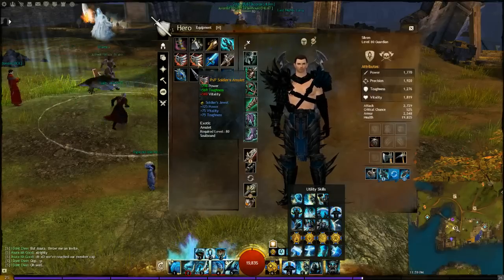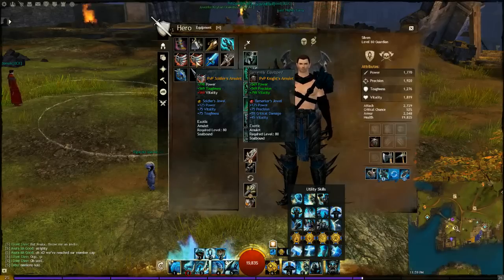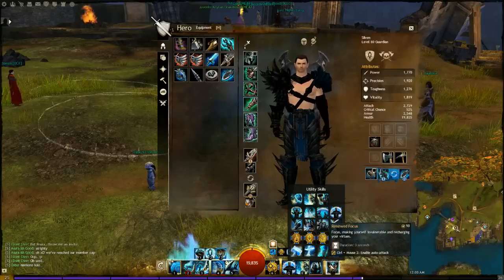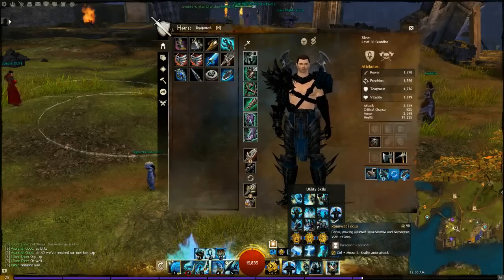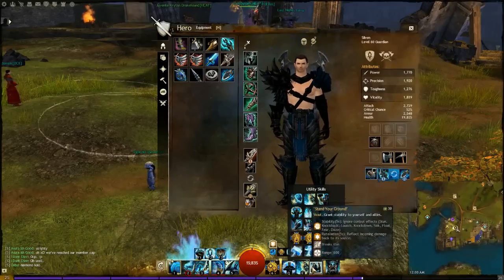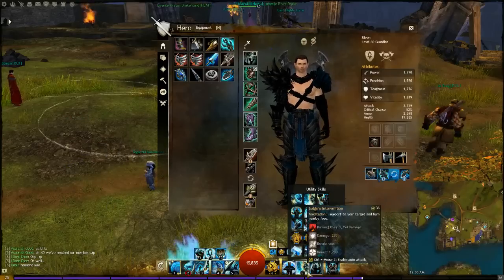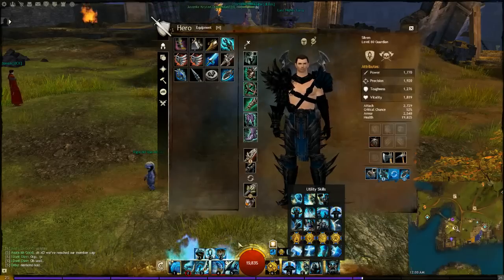You can also run Soldier's Amulets — they'll decrease your crit but increase your survivability and armor, which is really good. For elites, Renewed Focus is ideal. Tome of Courage is okay but you need Stand Your Ground alongside it, otherwise you can be knocked down in the middle of your spells.